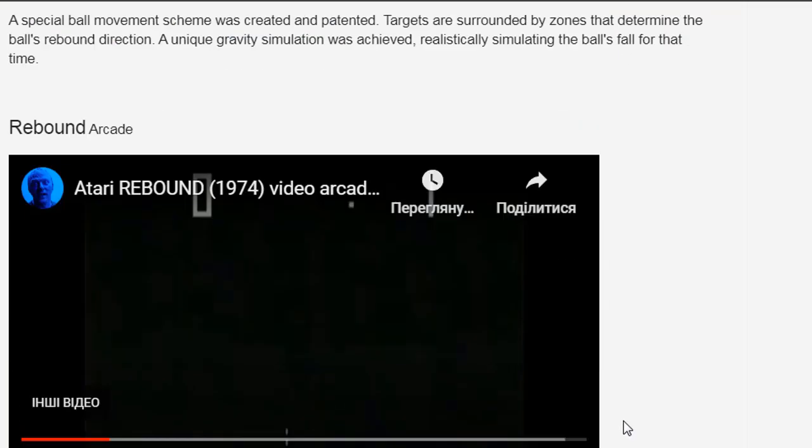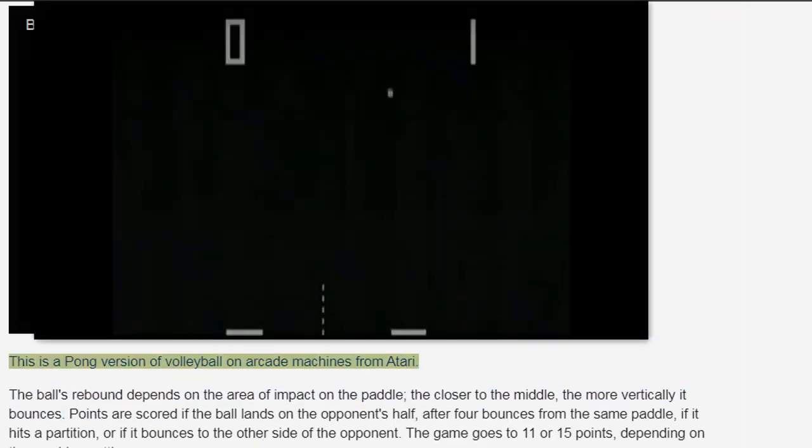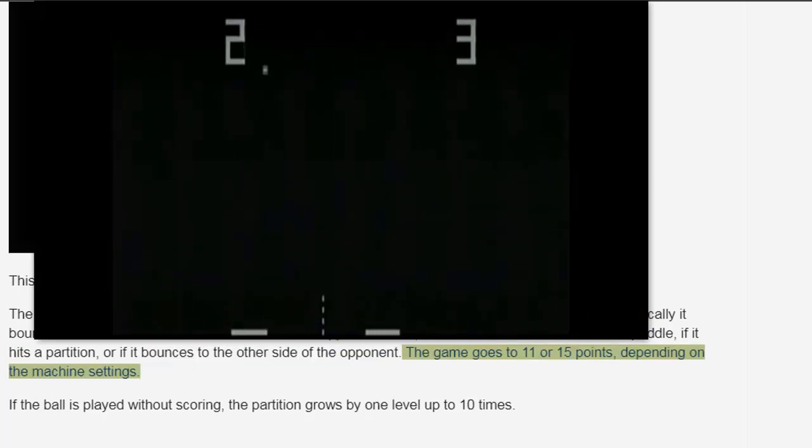Rebound, Arcade — this is a Pong version of volleyball on arcade machines from Atari. The ball's rebound depends on the area of impact on the paddle: the closer to the middle, the more vertically it bounces. Points are scored if the ball lands on the opponent's half, after four bounces from the same paddle, if it hits a partition, or if it bounces to the other side of the opponent. The game goes to 11 or 15 points, depending on the machine settings.